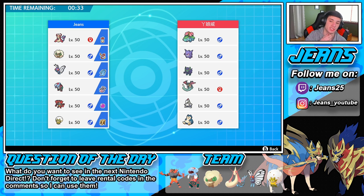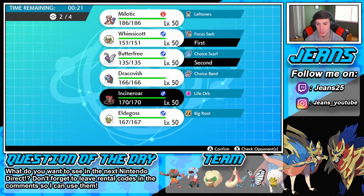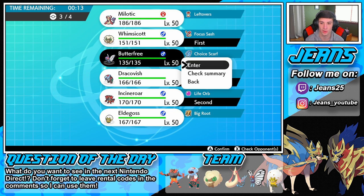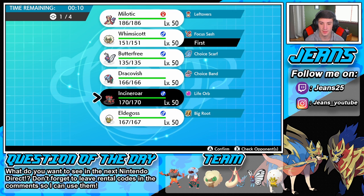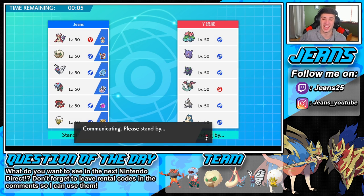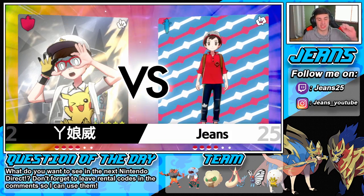I feel like we outspeed everyone except for that Dragapult and maybe Venusaur can be a little bit faster. I definitely wanna bring my Incineroar. I kind of wanna pose the threat of going Sleep Powder with Butterfree or Butterfree and Whimsicott, and then Incineroar. My Dracovish can do some work here too. I'm gonna bring Dracovish as well, and instead of Butterfree I want to get my Eldegoss up in here.